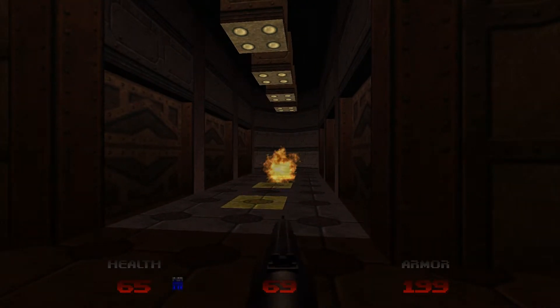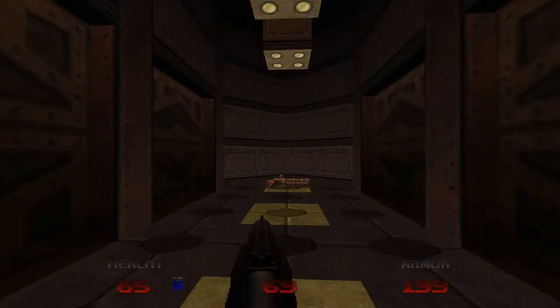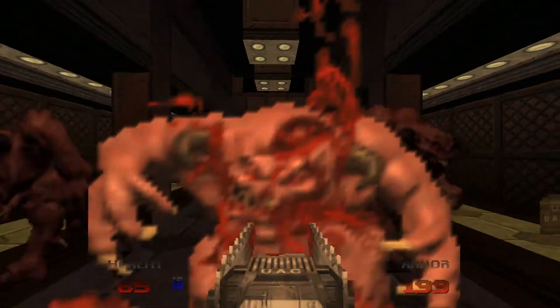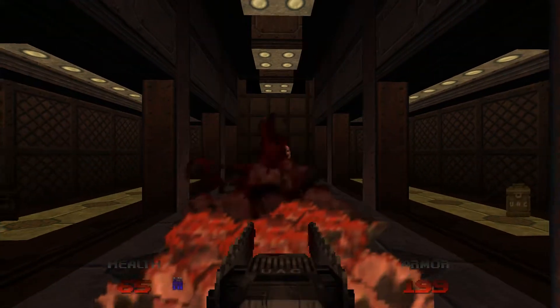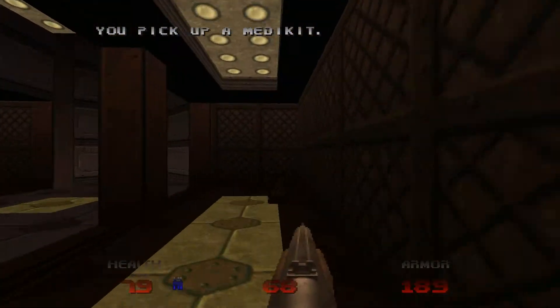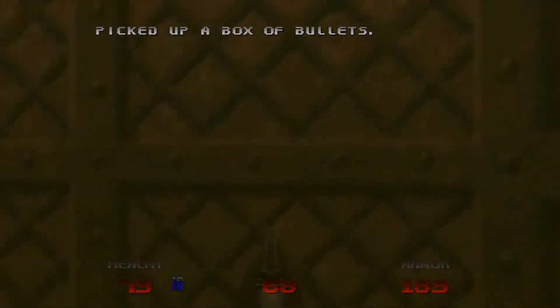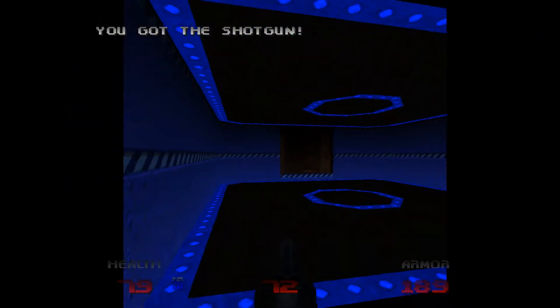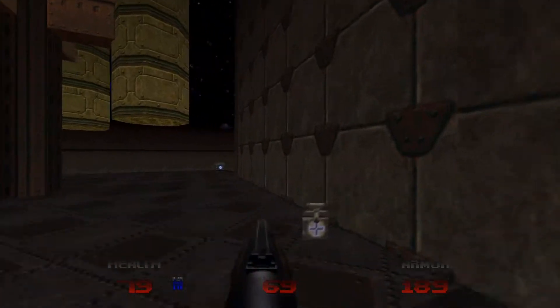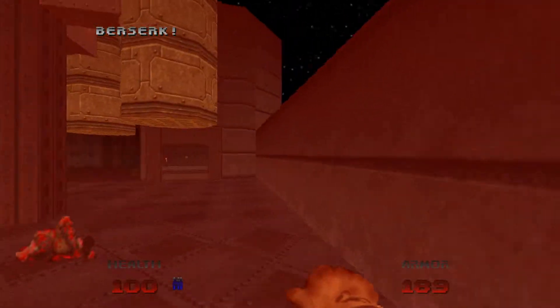So that's the blue key. I'm going to head to the north and then continue along. There should be a lift, and just at the end of this hallway here is the chaingun. I'm going to head to the north — there's the Terraformer, which we'll activate a little bit later once we have the red key. Can't get in there at the moment.